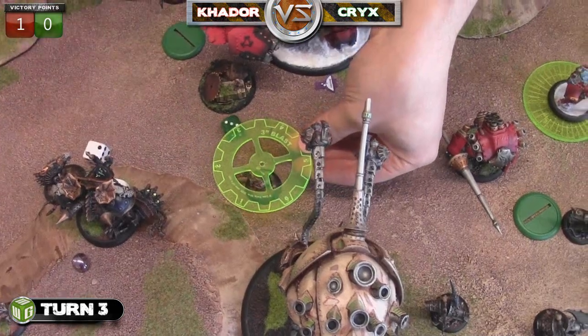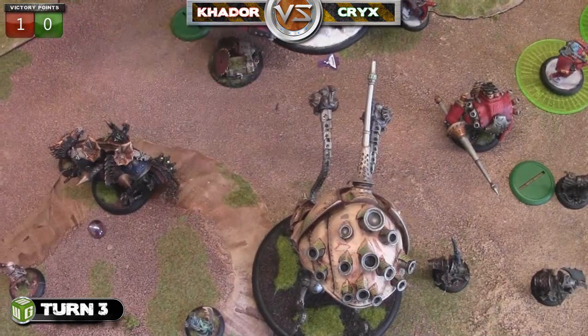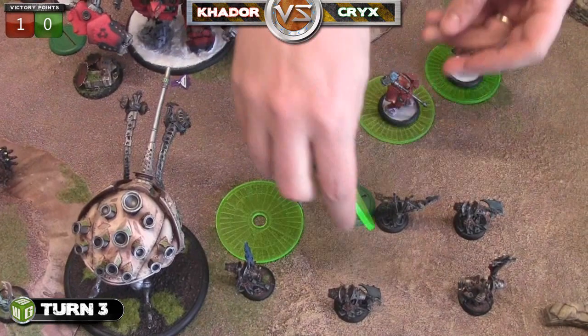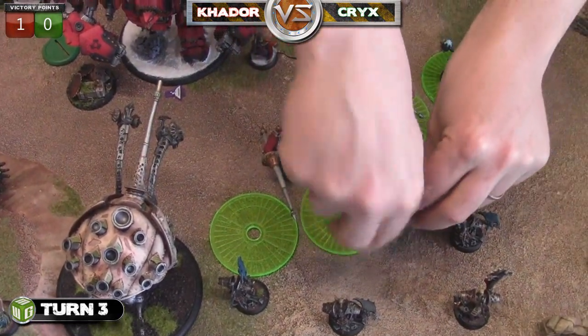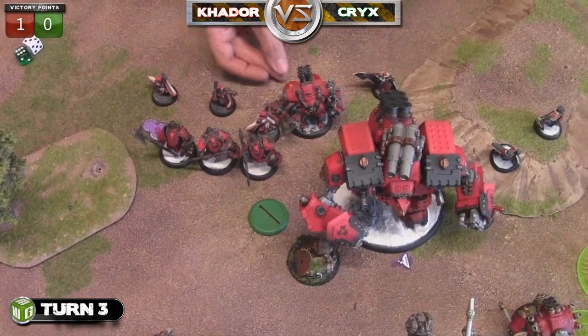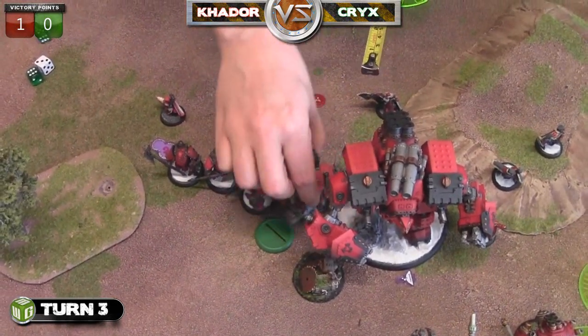That was a nice little victory at least. The Colossal takes secondary shots at the remaining Bile Thrall and manages to kill it without any problem. With his other secondary weapon he lays down the barrage again so that anything entering those AOEs will take a POW six - just a nice way to deter the opponent a little bit.